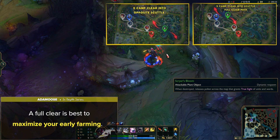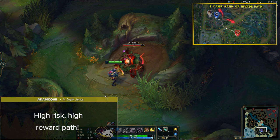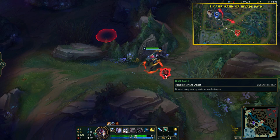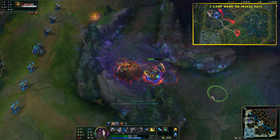Next up is the 3-camp gank or invade path. This is a very situational path, either used to punish a weak early-game jungler or to pick up a free gank kill. This is a high-risk, high-reward path, since if you don't pick up a kill, your farming tempo will be extremely off. The important thing to note is that Kha'Zix actually doesn't have the greatest early-game playmaking, so in general you should be looking to play safe, maximize your farm and XP, and aim for that level 6 evolve power spike. Kha'Zix has surprisingly great scaling into the right team comps. You can still definitely make things happen if you have an easy gank setup from your lanes, or if the enemy is completely overextended — but forcing it is definitely not the move.